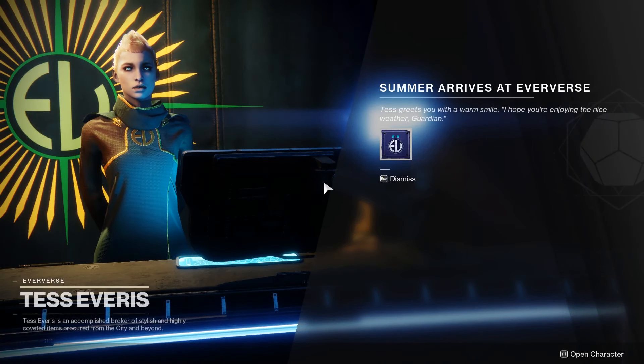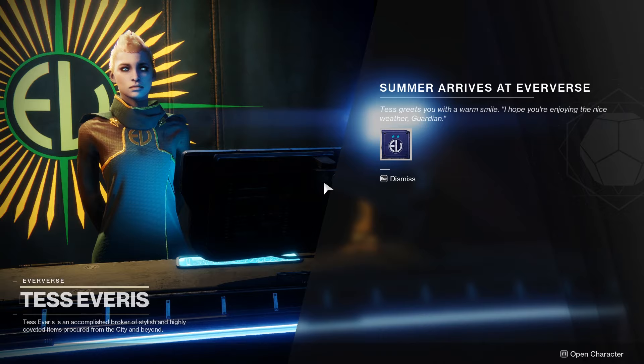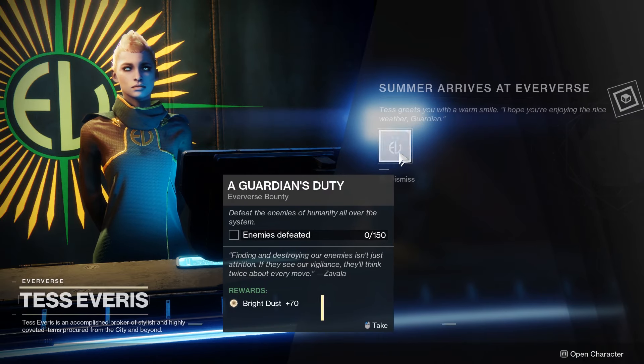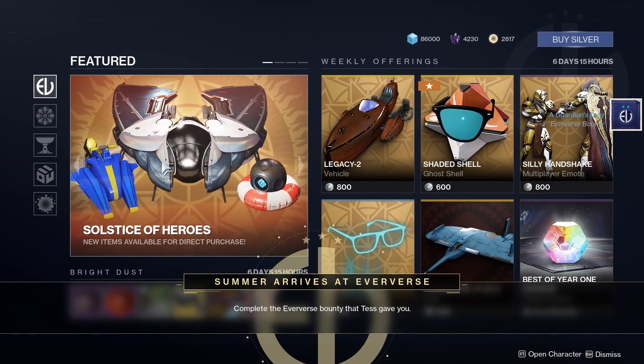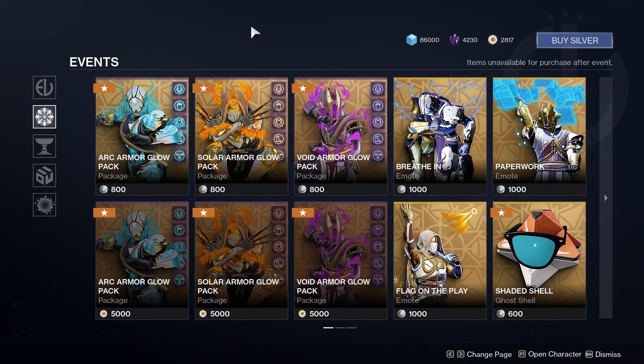Tess greets you with a warm smile. All the Solstice armor is only available for Bright Dust and Silver — there are no engrams this time, for some reason.